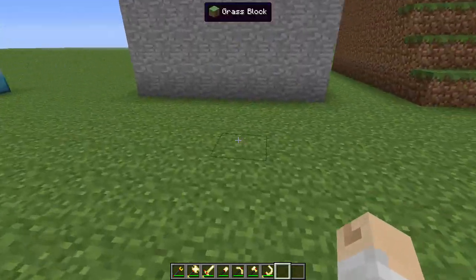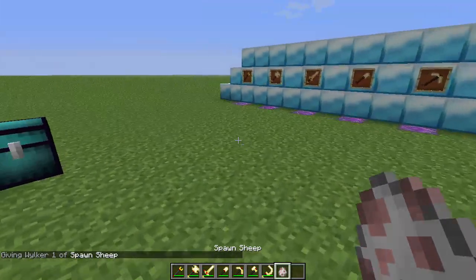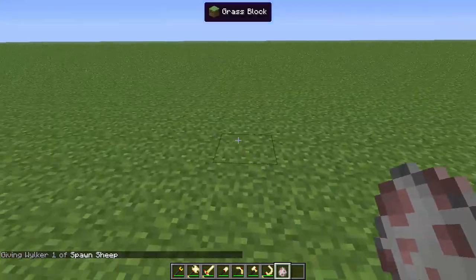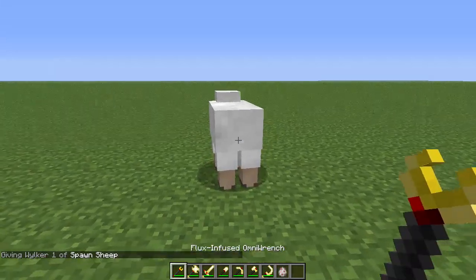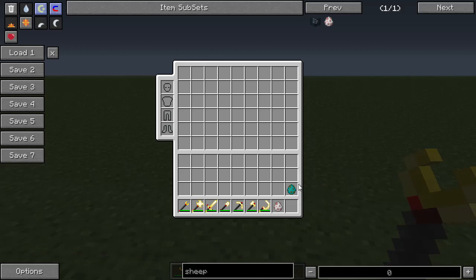Let me give you an example first with the Omni Wrench. There's a sheep, and I can right-click him — and ta-da, I get wool. Very impressive.